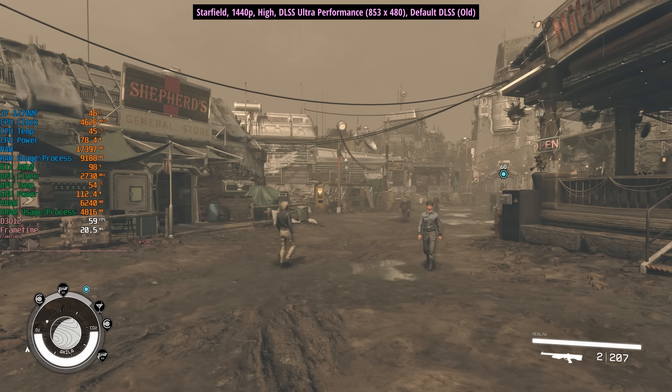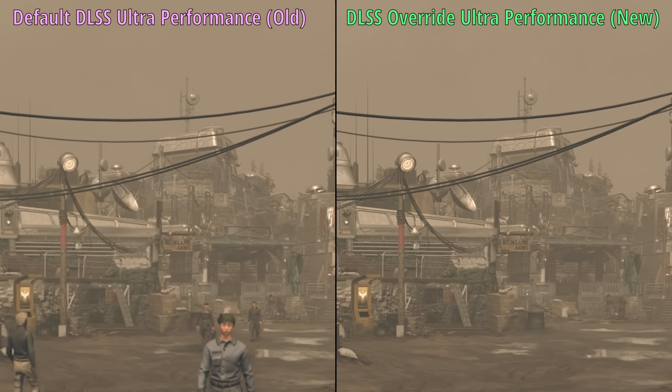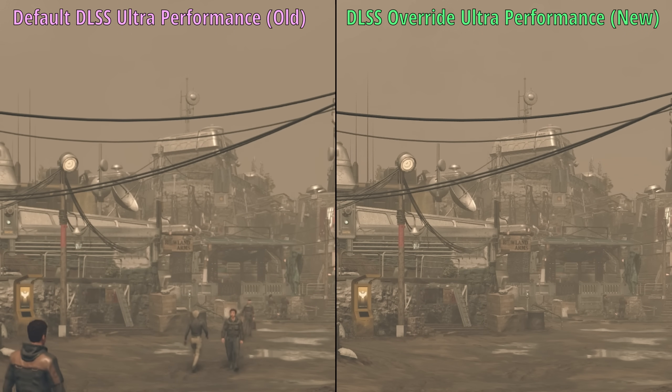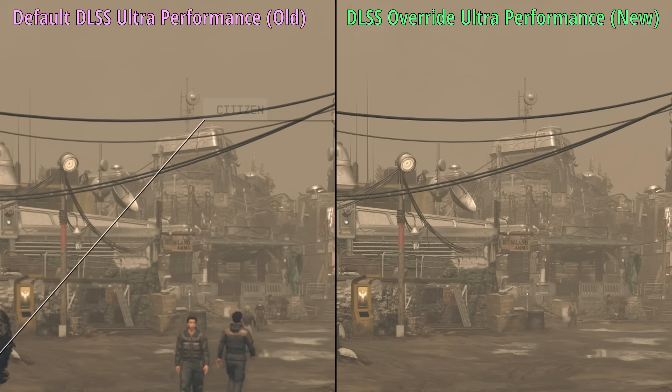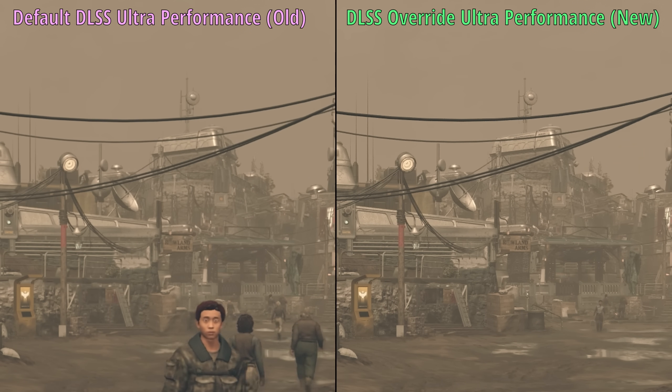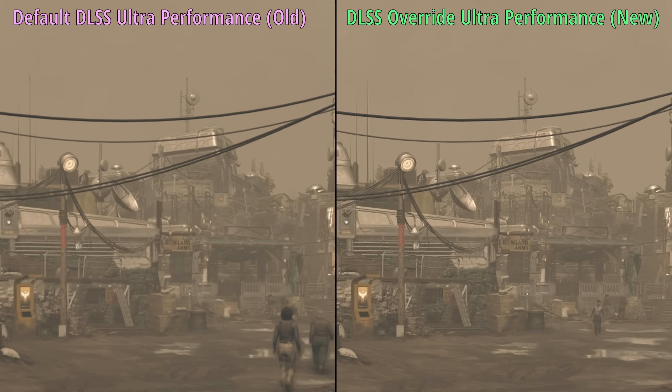Where the difference is more noticeable, just like in The Witcher 3, is with Starfield. We've gone for high settings here with DLSS ultra performance. The performance does dip a little, but looking at the side-by-side shots — the two aerials in the distance towards the left of the screen — they are a lot clearer on the right-hand side, and there are fewer jagged edges around the cables. It's a clearer image overall.